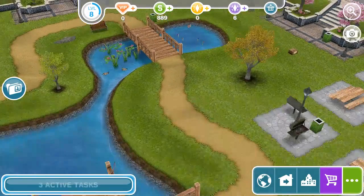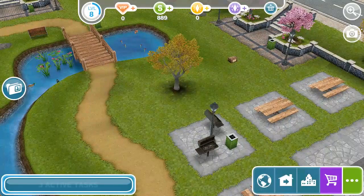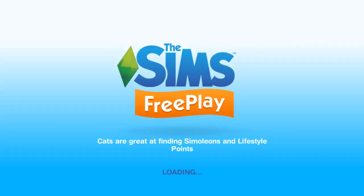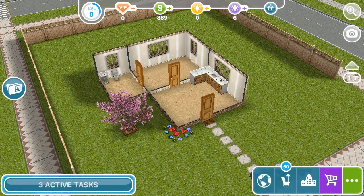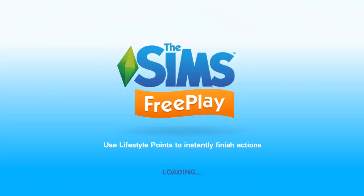We can actually go feed the ducks there, as you see the ducks in the pond. Pretty much nothing to do, so let's go to the house. As we said before, we're going to have the other female do the heart-shaped things. Let's actually go to her house and after she does the little heart-shaped things, we'll send her to work — she'll be done in nine hours.